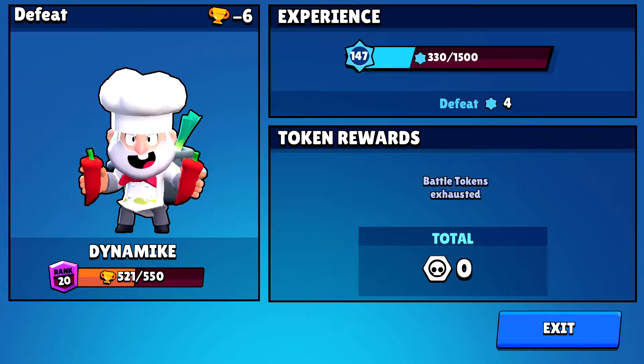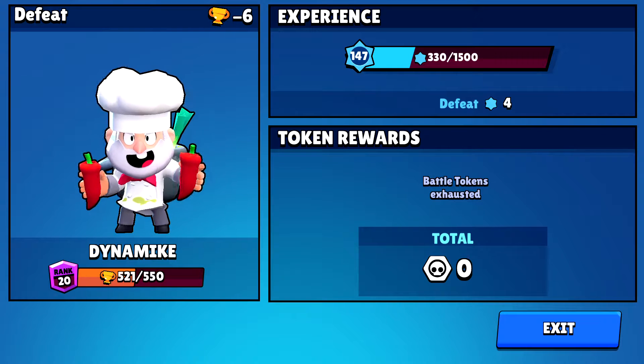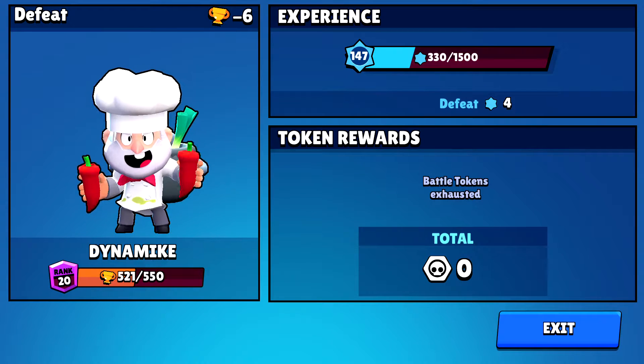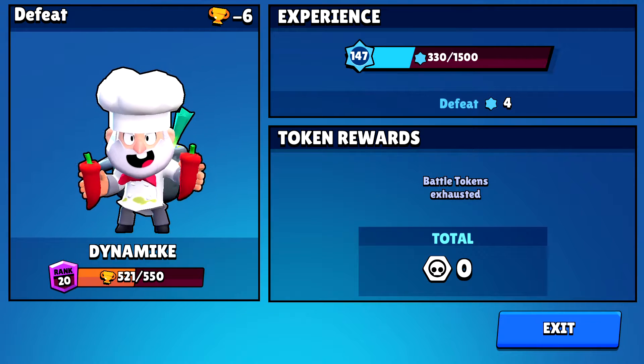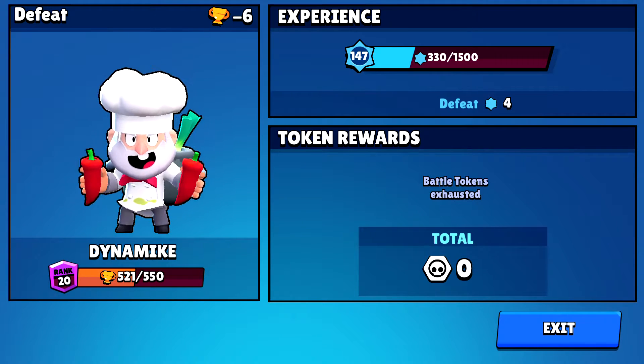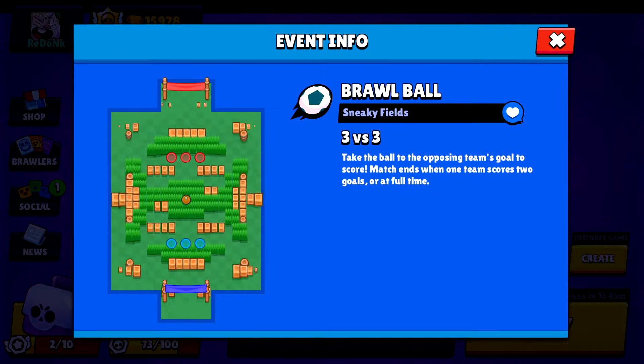If you get matched up randomly with a Primo, Frank, Shelly, or someone with a little more control, it opens you up to really take advantage of the other comp. The main Dynamike counters I've noticed are Tick and Barley, because the range difference gives you less freedom to roam, especially with the damage-over-time on the AoE surface. But Dynamike is a really fun Brawl Ball player — comment below with your tips and tricks, and subscribe if you like this content!